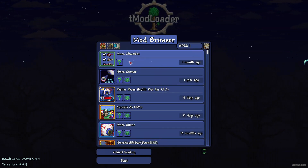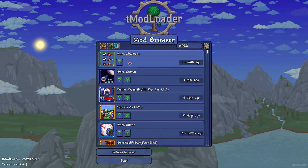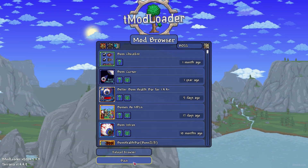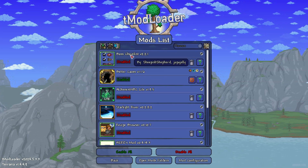Find Boss Checklist and press the green download button. After the button disappears, it means you've already downloaded the mod. After that, return to the Workshop Hub and go to Manage Mods.